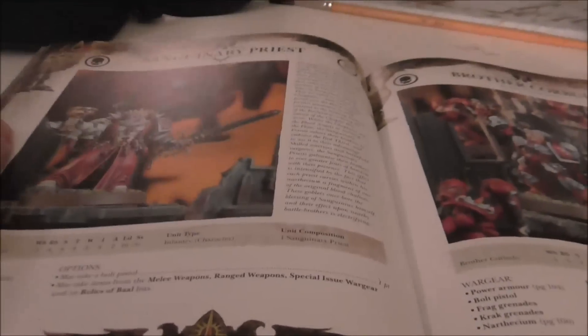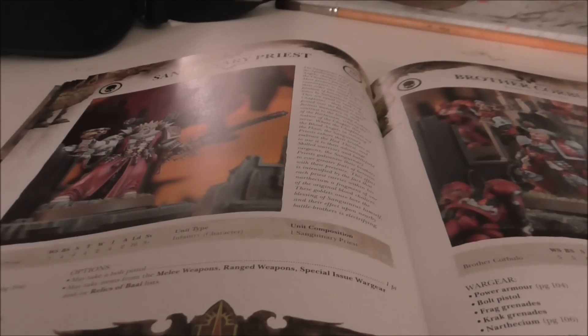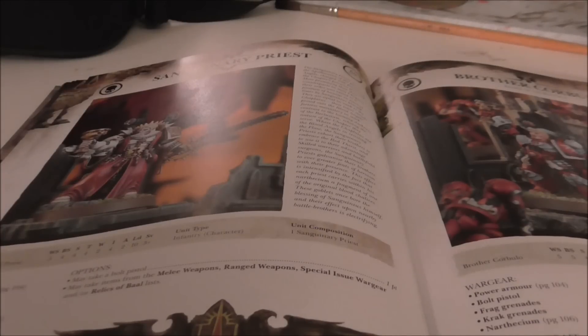Sanguinary Priests are a big change. In the old codex you could take up to three as a single elite choice and divide them amongst squads using Independent Character, giving feel no pain and furious charge relatively cheaply. Now they're an HQ choice, one per slot. He still has the narthesium for feel no pain, and his chalice gives +1 weapon skill rather than furious charge — which doesn't matter much since all Blood Angels have furious charge now. But it's a huge change. I have six Sanguinary Priests and can't imagine using more than two now since each takes an HQ slot, and there are just better HQ options.